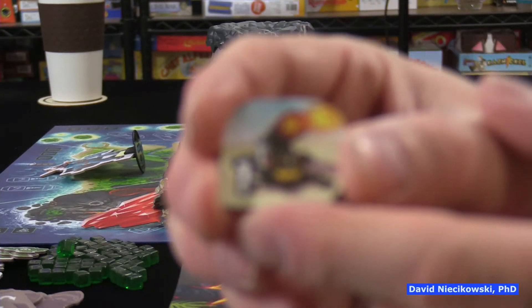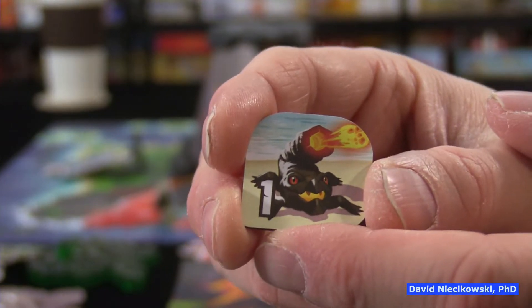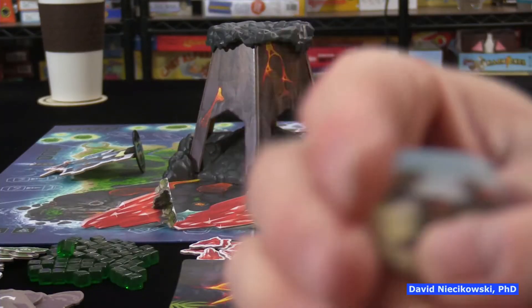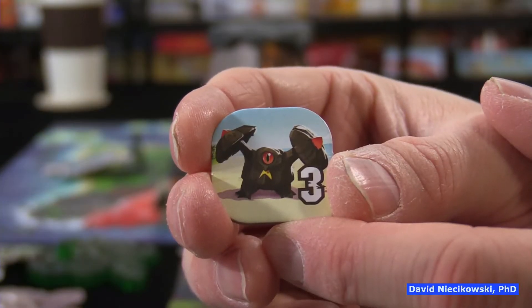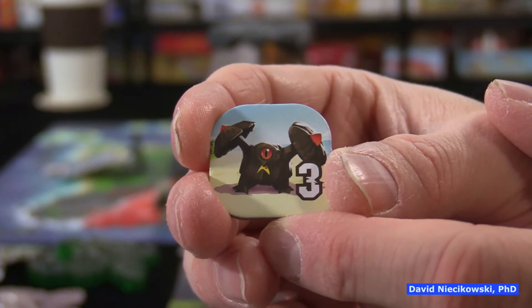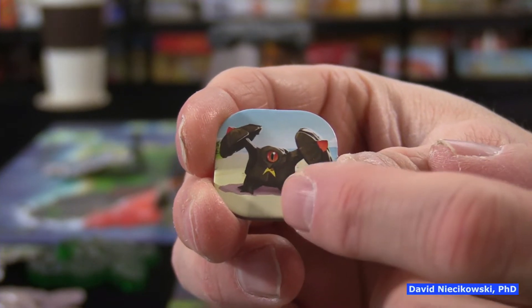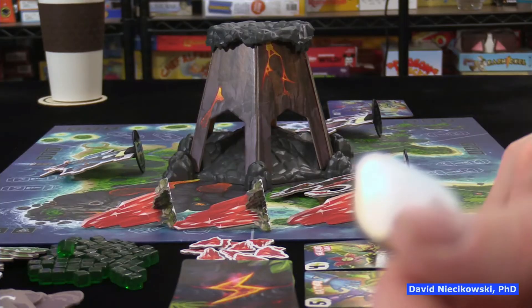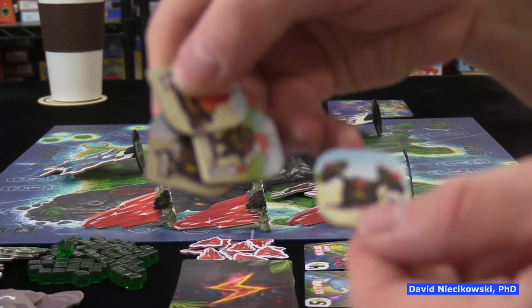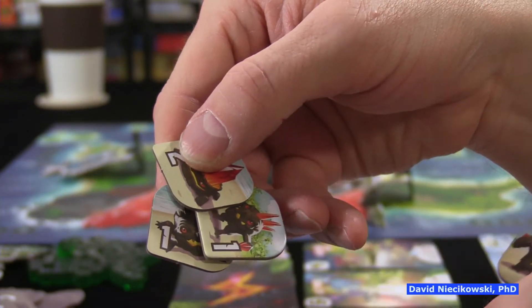This cannon minion is really nasty — if the boss goes into its zone, all monsters on the island, no matter where they are, take one damage. The shield minion doesn't attack but protects other minions and the boss. If you attack a space with the boss, you first have to take out any shield minion — doing three damage to it — before you can damage other minions, and then you can damage the boss.